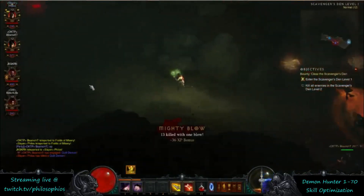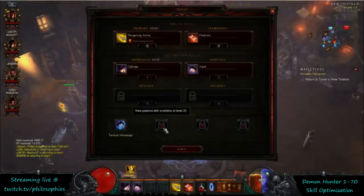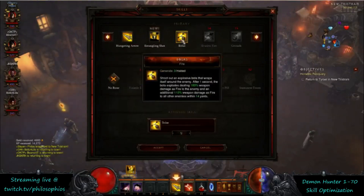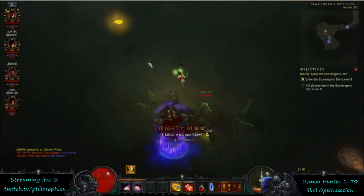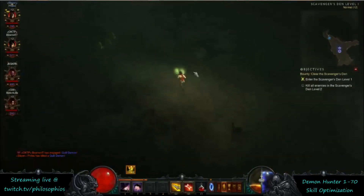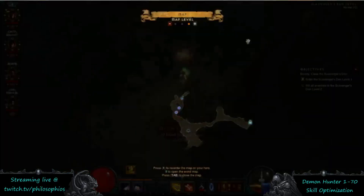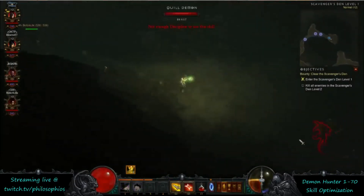At level 11 you unlock Bolo Shot as your generator. The generator hardly matters since you don't use it that often, but Bolo Shot is nice because it has additional area — it's going to explode and do AOE damage. At level 10 you unlock the first passive, and the game automatically picks up Tactical Advantage for you. At level 13 I usually recommend taking Blood Vengeance instead, and then once you're at level 20 you can pick up Tactical Advantage as your second passive.